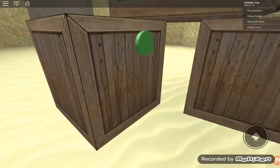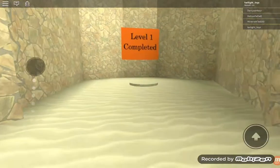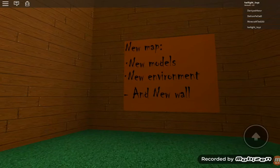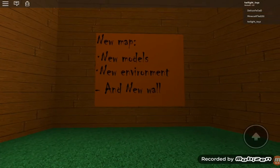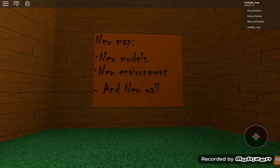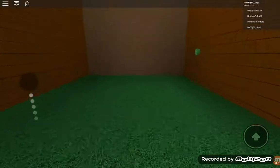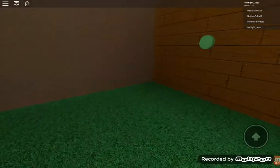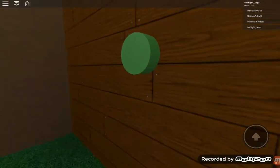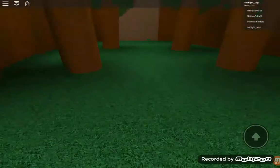Nope, nope, nope. Maybe above the box — nope. There it is! Again it's not far. Run, run, run — level completed! Yes! Okay, so this is a new map, a new model — I don't know what it says — and a new wall. So obviously this is the button too. Okay, come on, there we go. This looks hard.